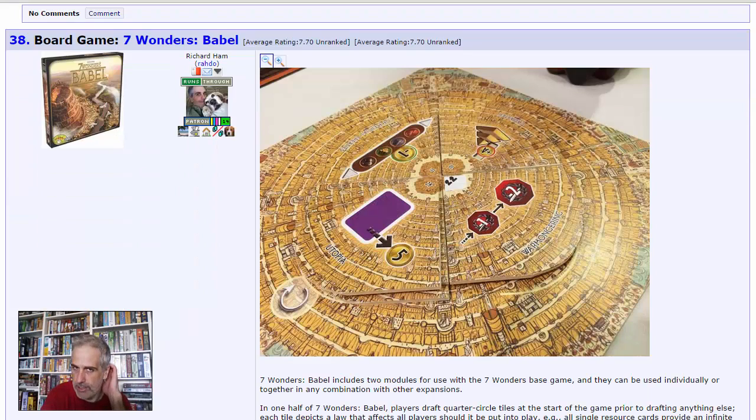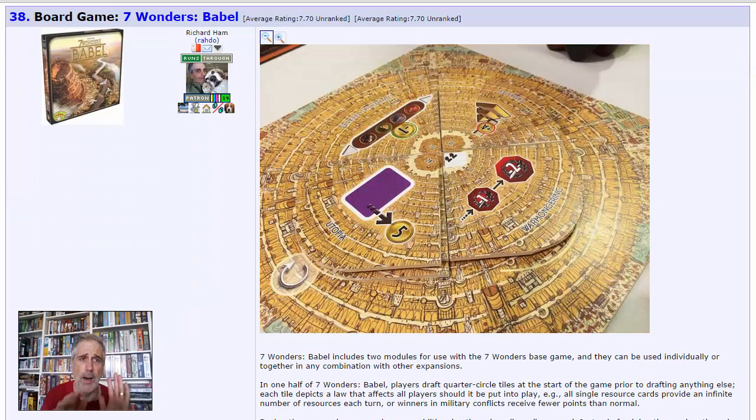Seven Wonders Battle — Seven Wonders is another one of my top 10 games of all time, so of course this is very interesting. This expansion adds two new modules, with the central conceit being that it adds laws to the game that create game-changing effects affecting everybody as long as the law stays enacted, and players have the opportunity to change those laws. That mechanic works brilliantly in Lancaster, so I imagine I'll love it even more in one of my favorite games of all time. Very stoked about Seven Wonders Battle.